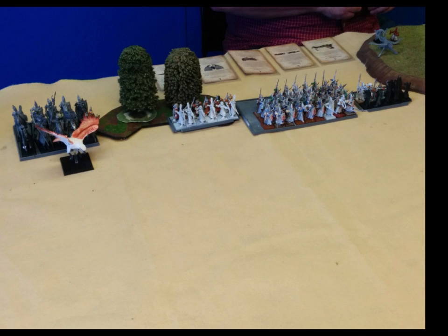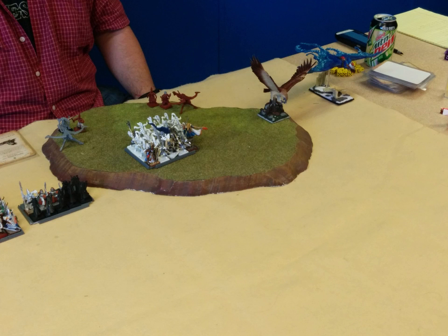On to Deployment. On the left side he has Dragon Princes with an Eagle in front, a detachment of 10 Archers — he realized it should have been 10 and not 12, you'll see it change, it doesn't make a big difference — a block of Seaguard, another block of Archers, his two Bolt Throwers on the hill, his White Lions with his BSB, and Lurial with Banner of the World Dragon in front of them, an Eagle and a Frostheart Phoenix.